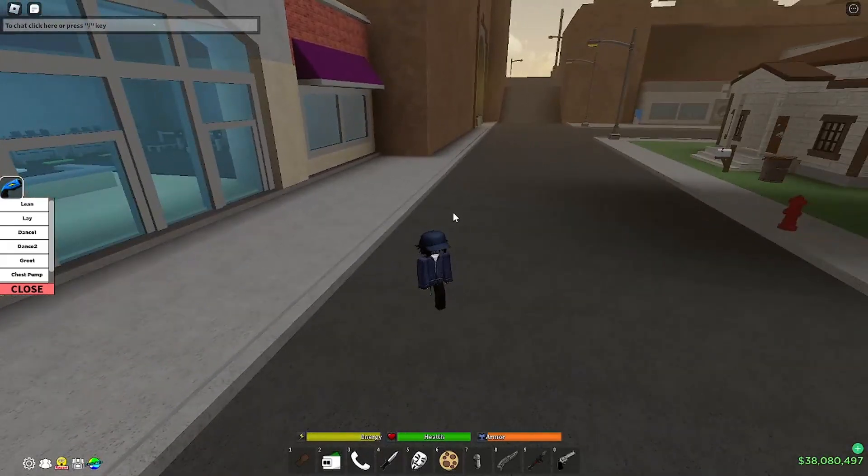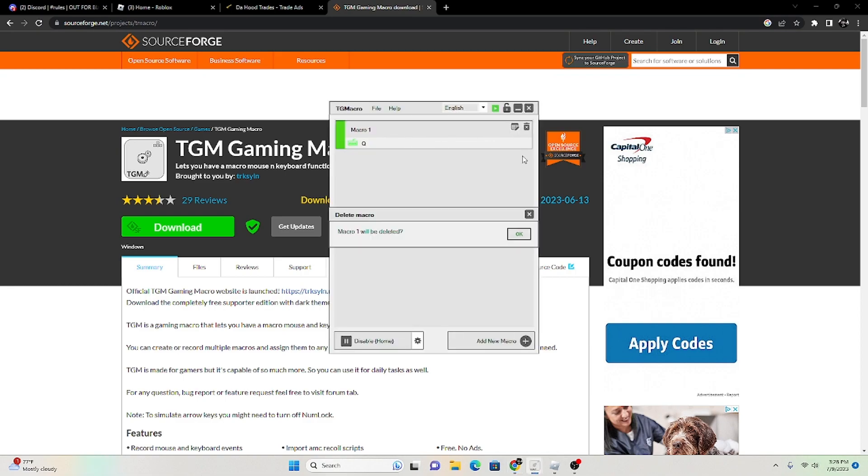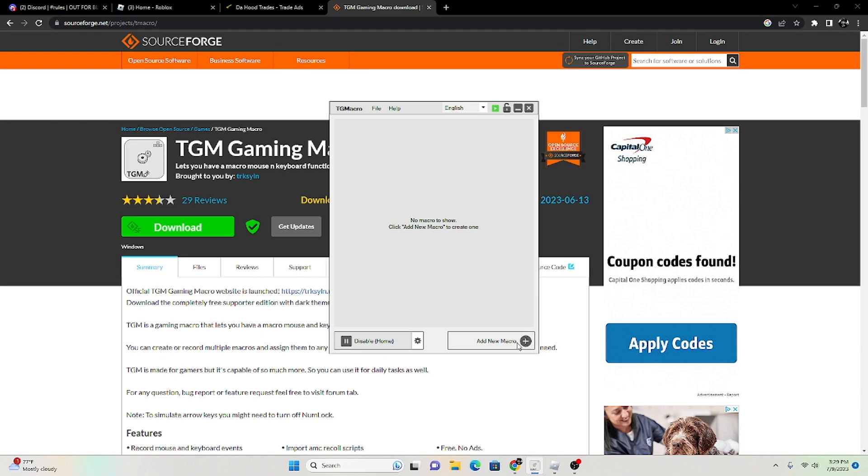We're using TGM macro today. The site is over here. You can download TGM from here. After you download TGM, press on add new macro.